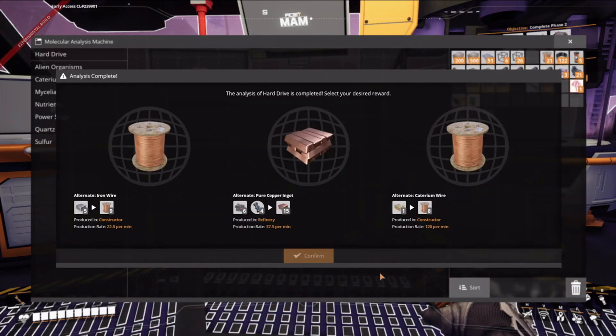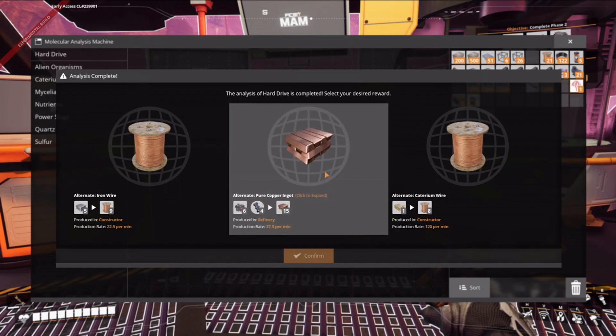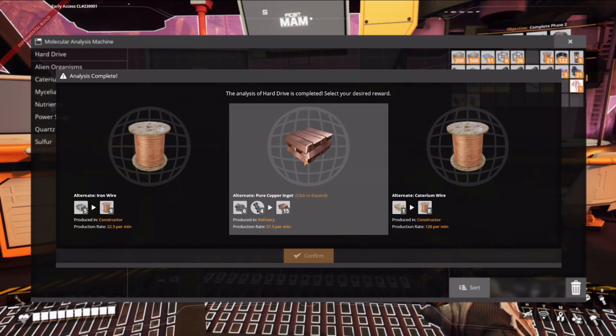I could either turn caterium into wire, or I could turn iron into copper wire — or iron wire — or we can make pure copper. I'm not sure which one to choose. This is where I would like to sometimes let you guys choose, but for now we'll just make a choice as is. I think once we get into the oils and stuff this is going to be very helpful. This stuff could be helpful too, but at the same time it's kind of eh. At least in my opinion, this one actually wouldn't be too bad — we'll go with that.